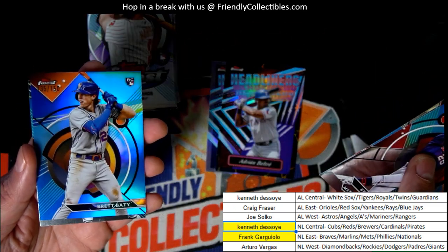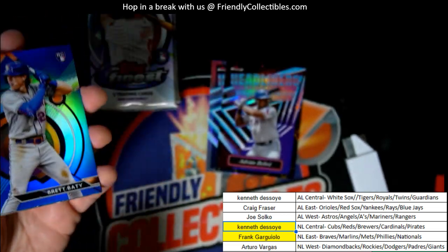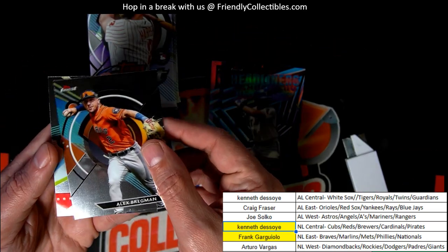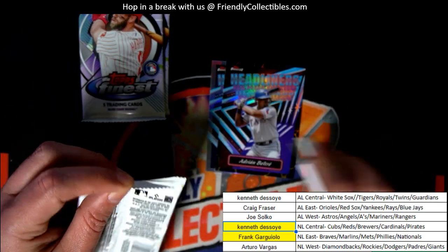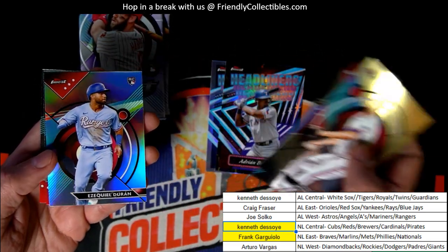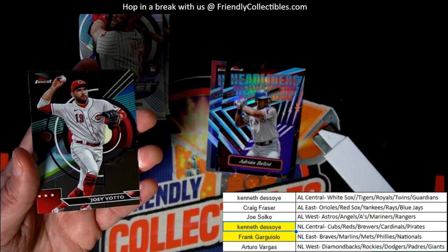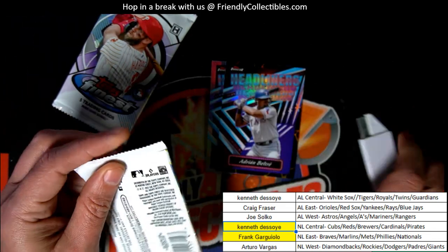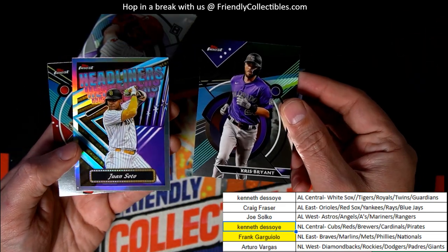Another Brett Batty. Wow, my goodness. It has been the Mets and the Cubs that turn out to be the best teams in the box so far — Mets and the Cubs. We have the Brett Batty signature for the Cubs, and here is a nice Refractor — Rangers. We've seen some Rangers coming out, nice rookie Refractor. Another Volpe, and what else? Another Headliners. There's a Kunya.